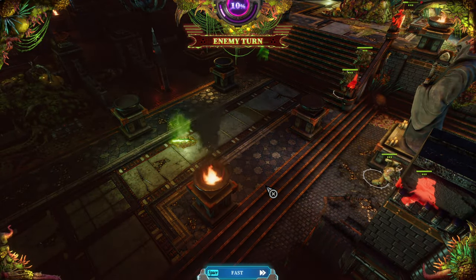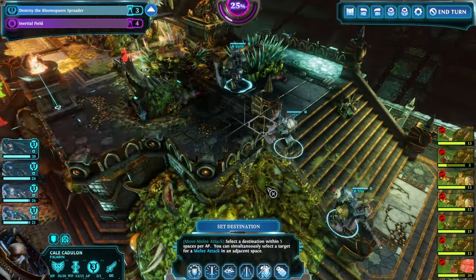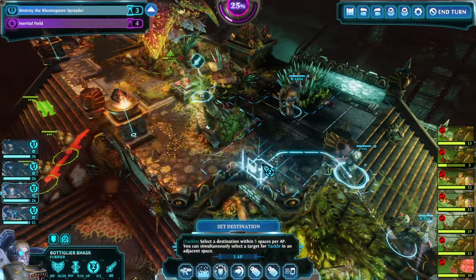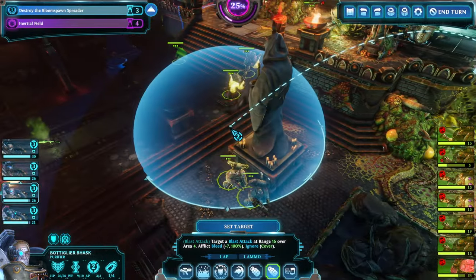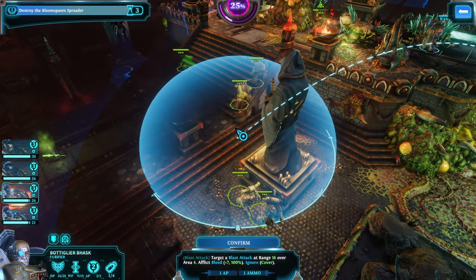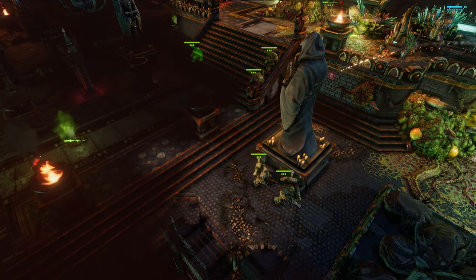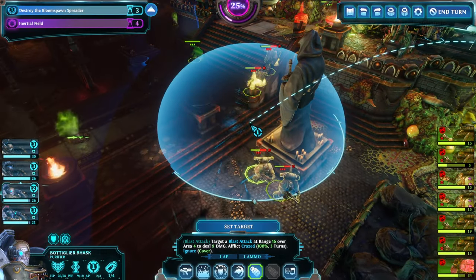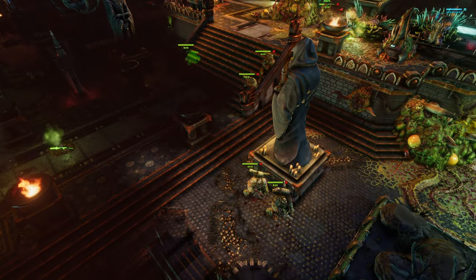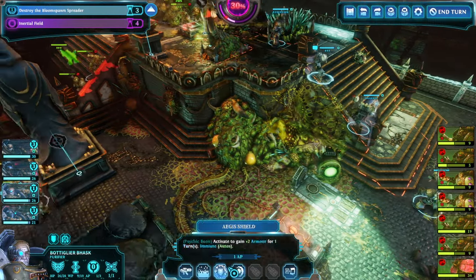A couple more space marines arrive. This is a good point to show that even those new space marines — just look at what our grenades can do — would now start to bleed and then be crazed, which would already kill them.